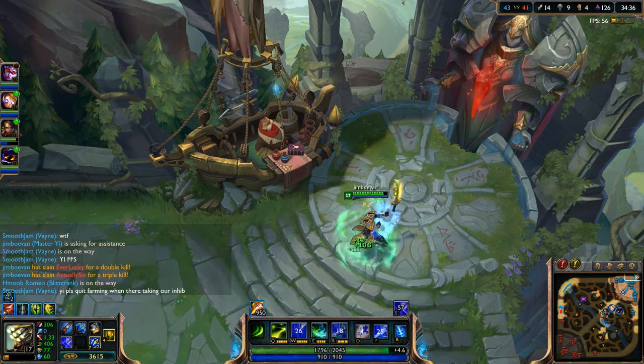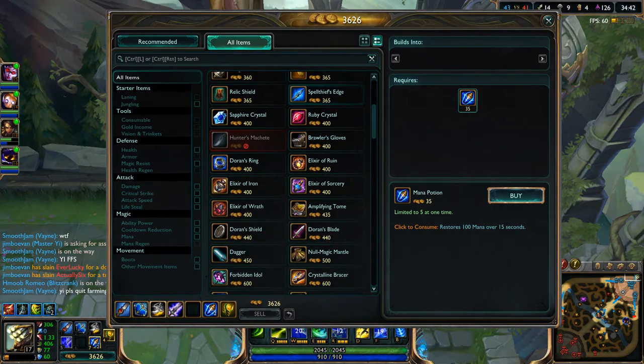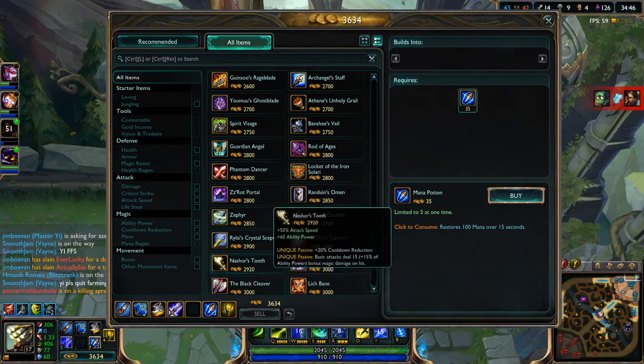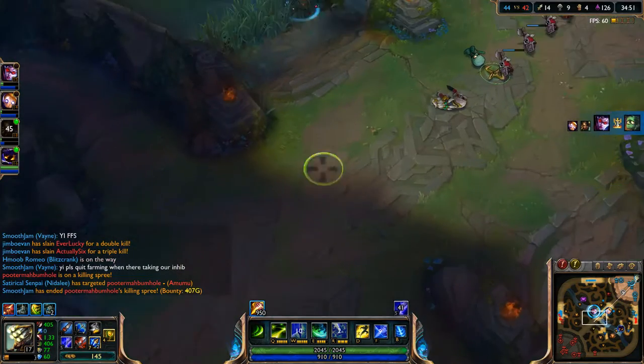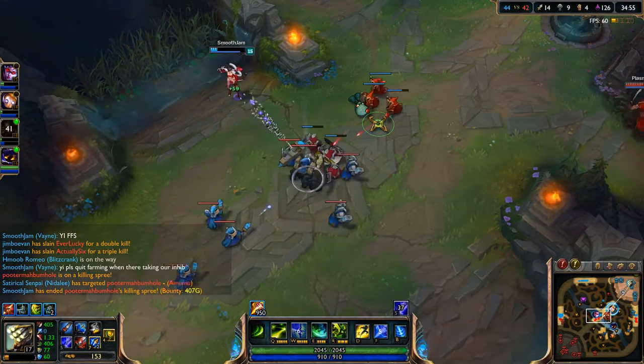Look at that healing though, because of the base Yi stats. Someone said 'please get farming when taking on Hib.' Oh, I did get a triple — cut me some slack bro! So I may get the Bloodthirster — yeah, probably the Bloodthirster right now.